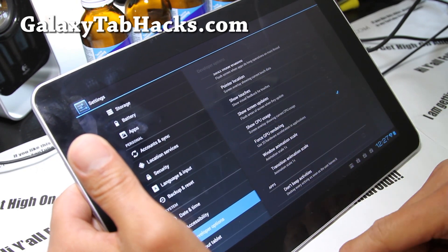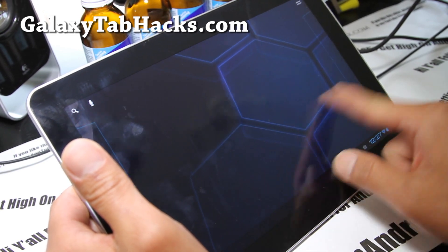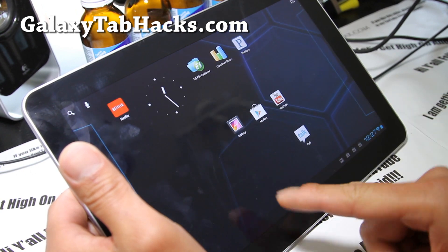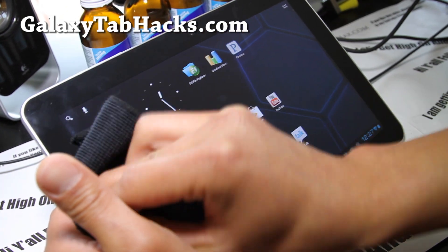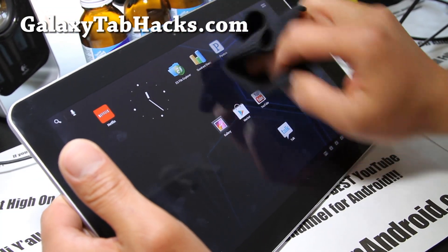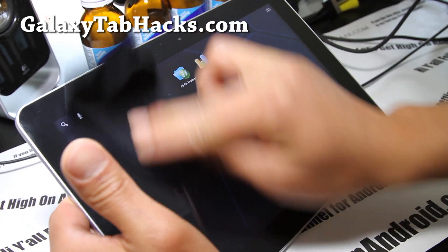You can also probably do a Force GPU rendering, which should give you even better performance. It's very smooth, as you can see — it's a really nice ROM. I've actually been looking for this ROM. The reason I haven't been doing Galaxy Tab 10.1 content is it was just sitting somewhere in my house and I couldn't find it, and then I lost the USB adapter.